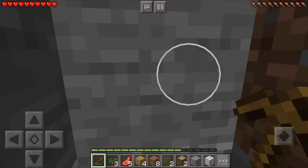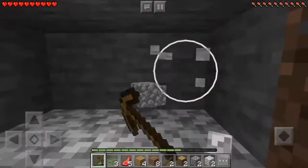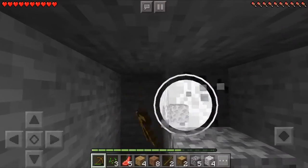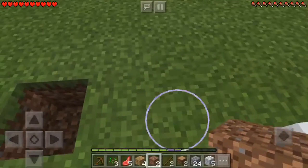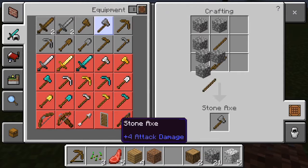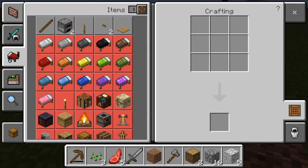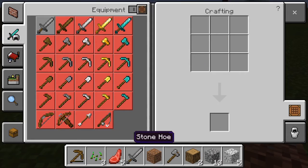Grab a bunch of this cobblestone. I don't know if it's near, but it's really windy outside. I'll come back once I got all my cobblestone. Got our cobblestone. Grab some crappy stone axe, stone sword, stone pickaxe, more sticks, grab a shovel, and a hoe.